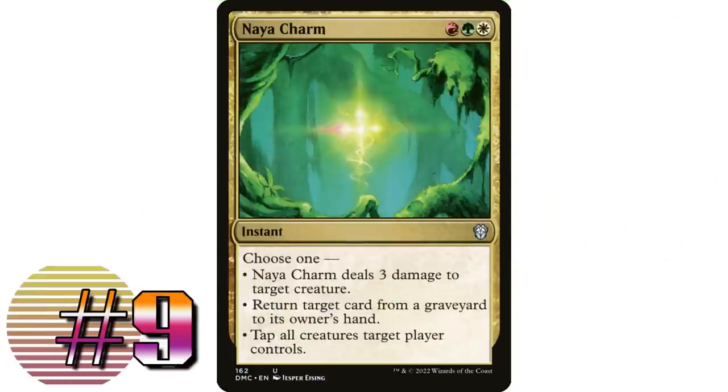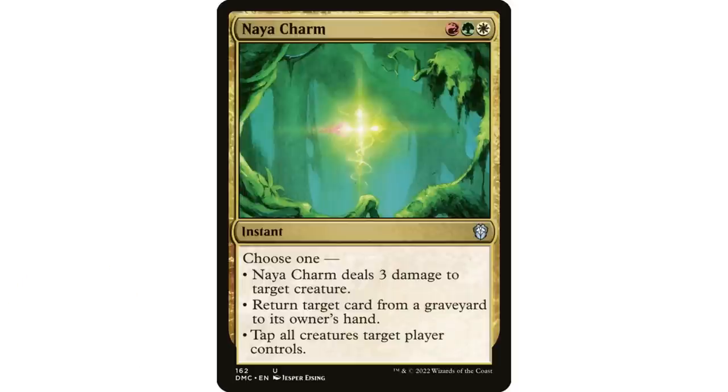Coming in at number nine: Naya Charm — reprinted just recently in Dominaria United Commander. Red, white, and green instant: deals three damage to target creature; return target card from a graveyard to its owner's hand; or tap all creatures target player controls. The weird one for me is tap all creatures — the three damage is red, returning a card from the graveyard is a green regrowth effect, and tapping all creatures is the white part.